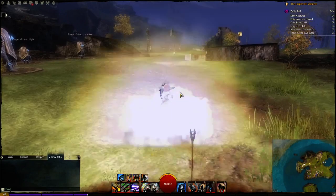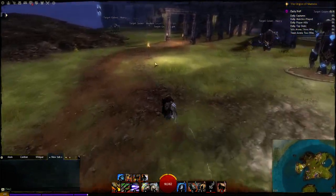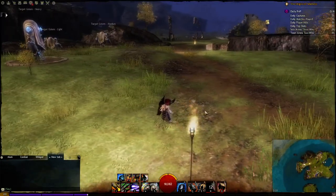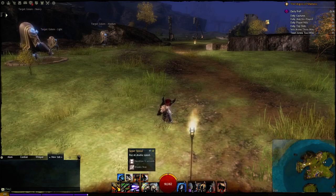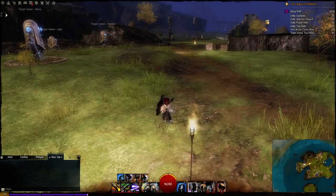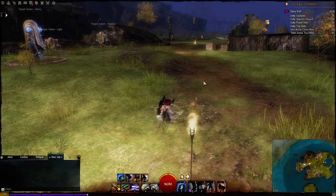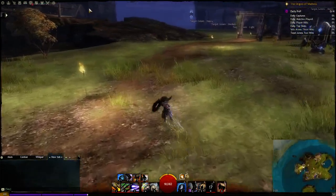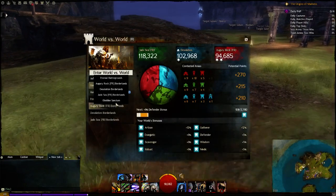Look at this — you see? I jumped from here and I just didn't make that huge distance like I did before when I used my super speed from Slick Shoes. So the super speed increases your run speed by double, and swiftness increases it by 33%. So if I use it with swiftness now, you can see that I'm going to jump a little bit further. And obviously if I use super speed I'm going to jump super far.